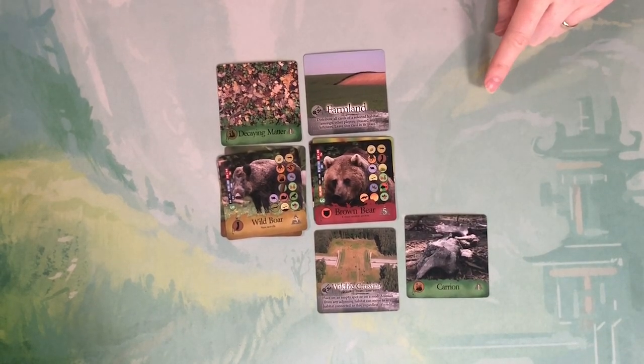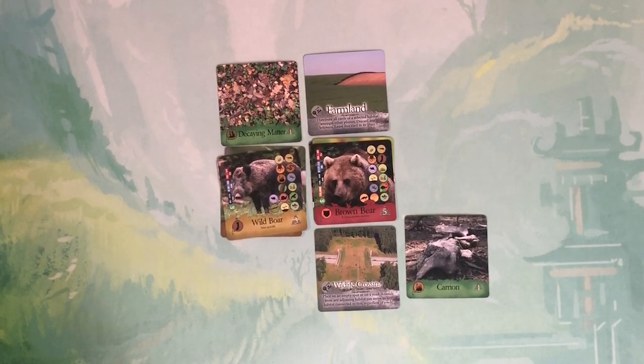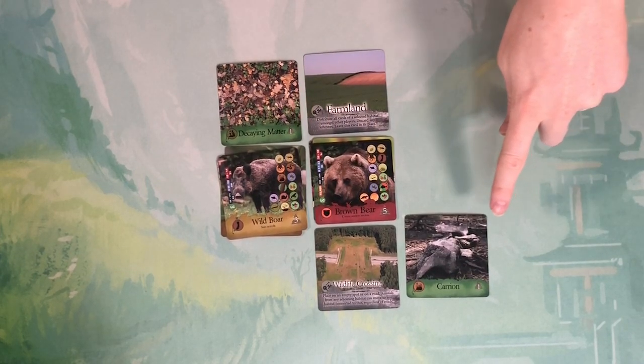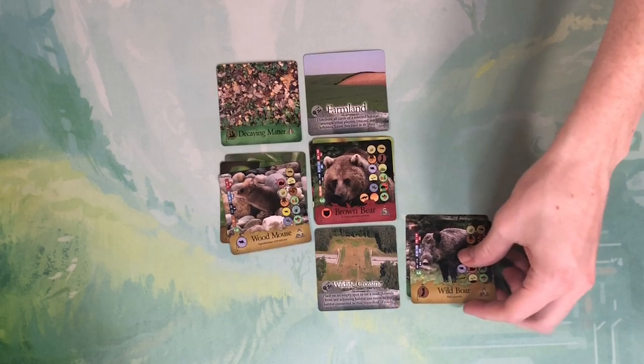Some of these human projects stay on the board for the whole game. For example, this wildlife crossing allows you, when you move animals at the beginning of your turn, to move them through the wildlife crossing to any connected area. So I can take this wild boar all the way through that wildlife crossing over to that space.